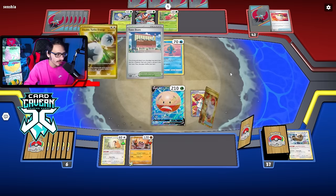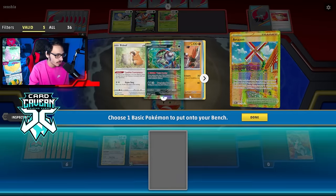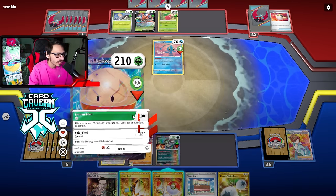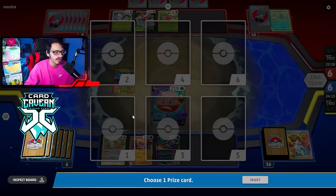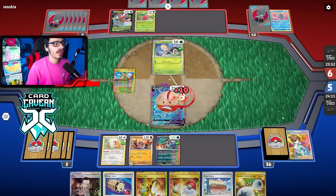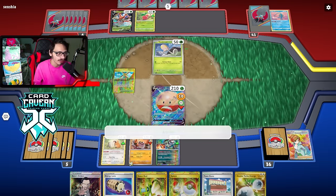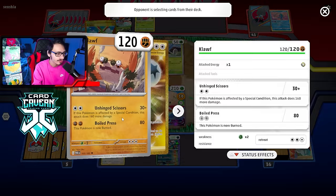We just need Brute Bonnet Capsule or Spicy Curry to knock him out. We got the Arvin, then we can grab the Brute Bonnet, slap the Capsule on. I have Town Store for next turn which is good — I can get Forest Seal Stone. We'll take a knockout with Tantrum Blast. Turn 1 KO with this deck. Got Iona and Heavy Ball. Boss is in hand. Toxicroak EX is a little tricky because it's kind of tanky. We kind of just have to attack it a couple times. There's a Kricketune in play — that's a nice two-prize knockout I can go after with Cloth.